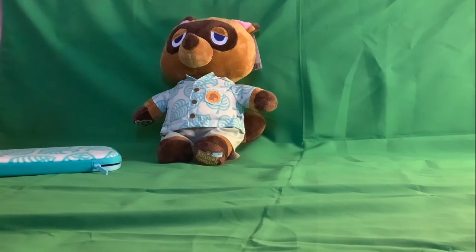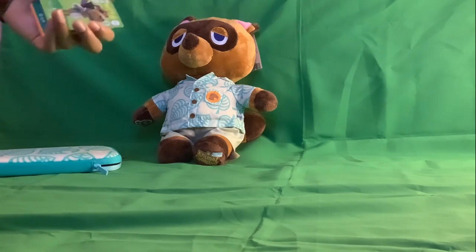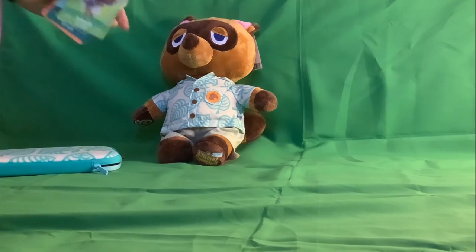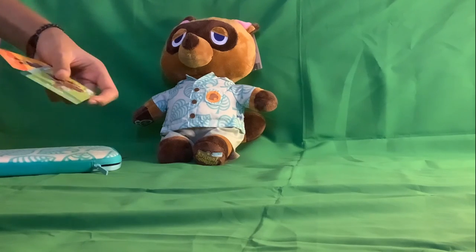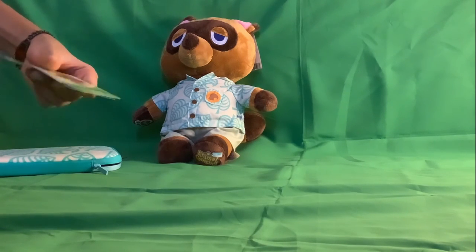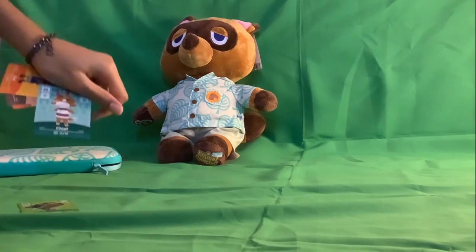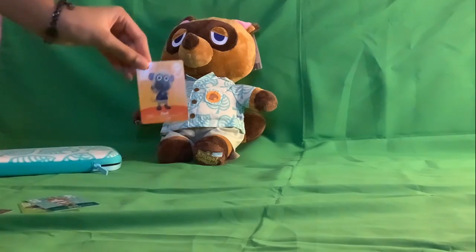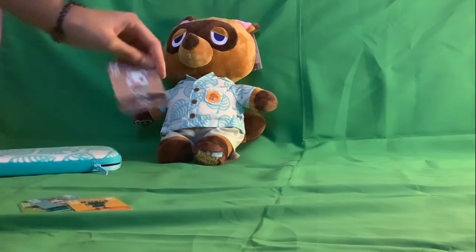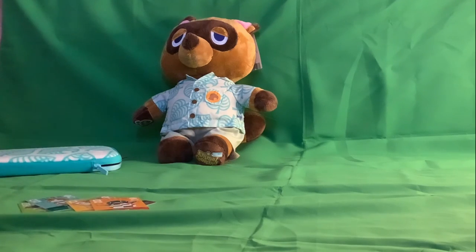I also have my current amiibo card set, and a Tad amiibo card. Here's my collection: I have Sahara, which is the NPC Special Guard card, and I have Chief — I think he's in my village right now. I also have Deli, Flurry, Wart Jr., who I really like, and Poppy.